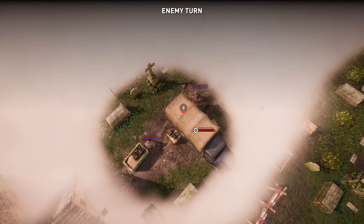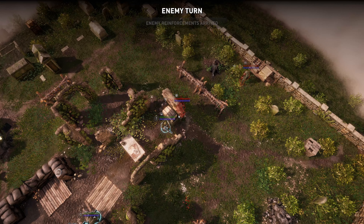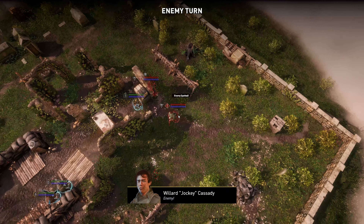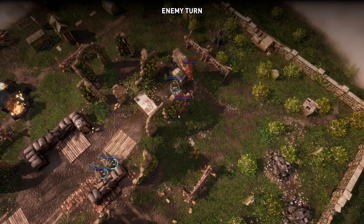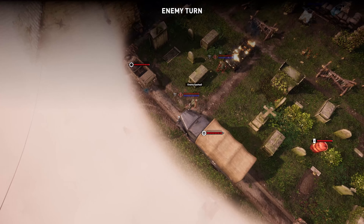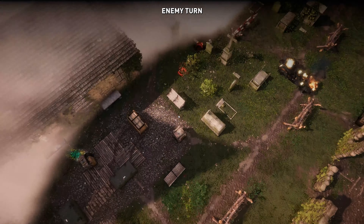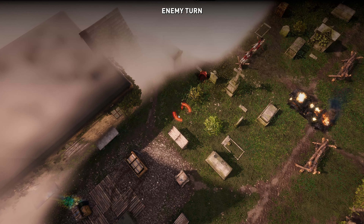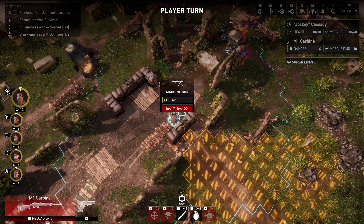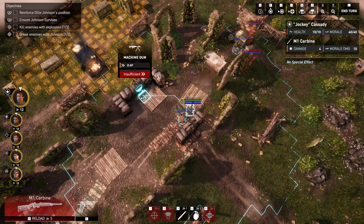I don't think we need to do an overwatch here. This guy is completely out of ammo but also out of action points. We can't reload — he's got one point left. We're just going to end the turn. This mission is just defend until you've killed enough Germans. There are different missions: ones where you start in stealth, ones where you start with an ambush idea.